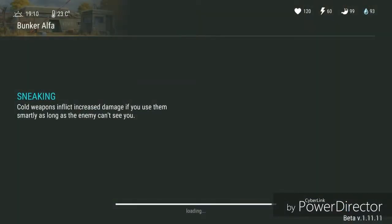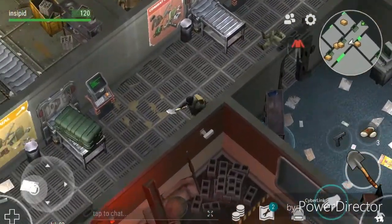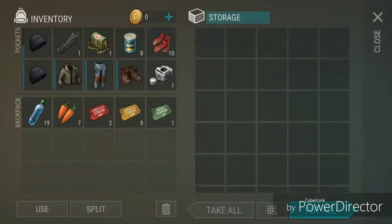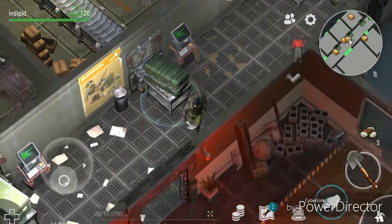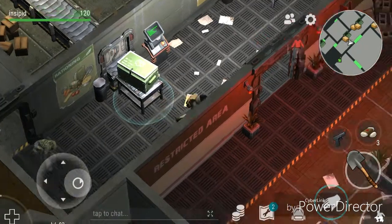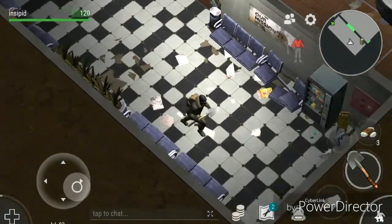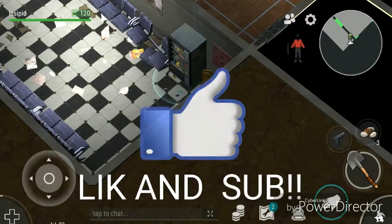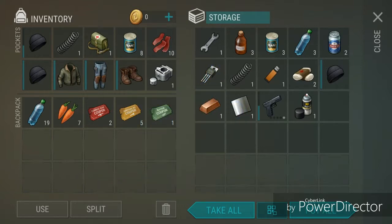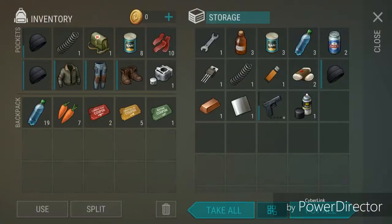Okay guys, here we are and we got in. I unlocked the survival kit right here. Took me 25 yellow tickets, which was a lot, and 20 ration tickets. I still have stuff in there. What I always do on here is I first put it right here, but sometimes I forget and my stuff disappears. I still do it, but I'll just leave it here for now.